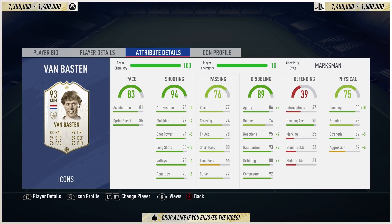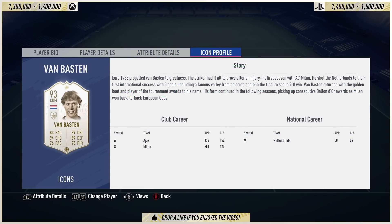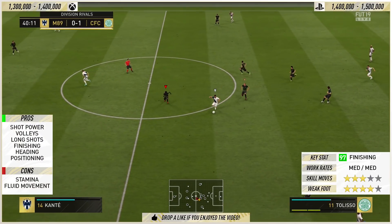From the pace of 83 — that might not look too great, but 80 plus is good enough. He's got 81 acceleration and 85 sprint speed. The shooting category is one of the best I've seen on this game: long shots are 88, volleys are 98, shot power 94, finishing 97, and attacking positioning 96. Dribbling is 86, balance is 74 — which is low and does affect the card. Reactions 95, ball control 93, dribbling 88, composure 92. Heading accuracy is 90 and jumping is 85 — very good for someone that is 6'2. Strength was 82 and stamina was only 78.